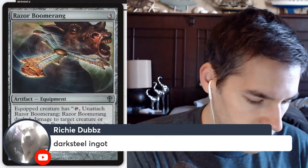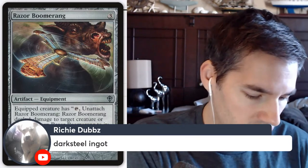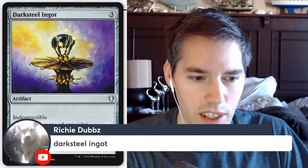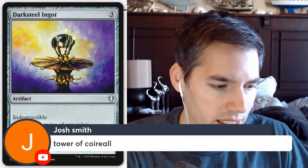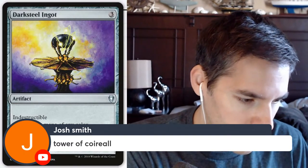We've got Darksteel Ingot — three mana, indestructible, add one mana of any color. It's not that bad though — you at least get some mana. It's like one of the worst mana dorks, but when they wipe the board at least you're going to keep the artifact.